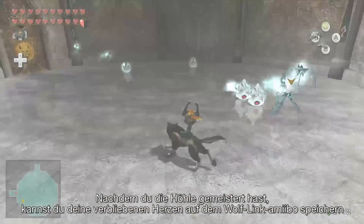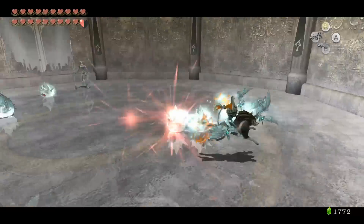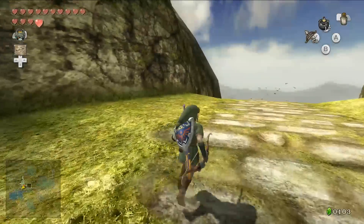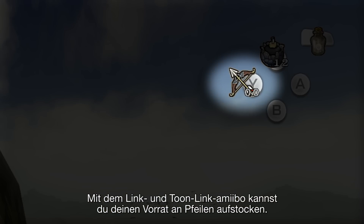you can save a record of your remaining hearts to the Wolflink Amiibo, and attempt to beat your score whenever you want. The Link and Toon Link Amiibo will restore arrows.